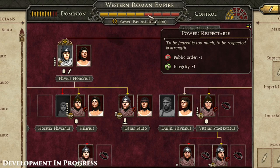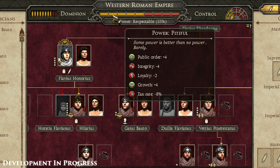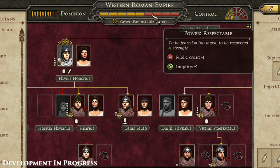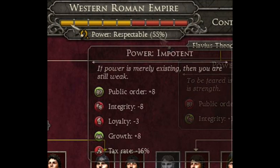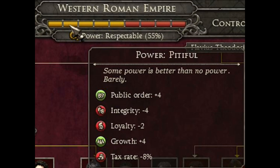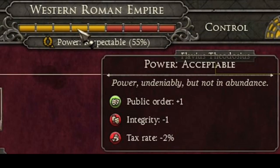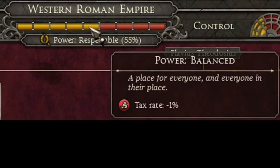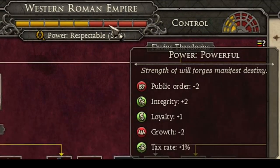It looks like they're going to scale back the magic abilities a bit. This is your power inside your faction — on the top right, the same icon we had for Empire Edition showing your level of control. They say you want to stay around 50-60%; if you get too powerful, you get blowback. Power weak gives disloyalty and minus integrity, while balanced gives public order buffs. Going too far right means more pushback — it's a balancing act.